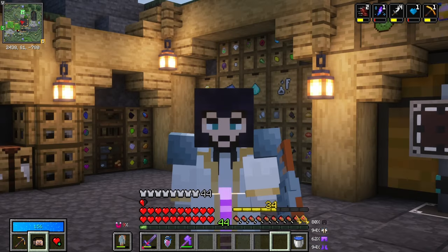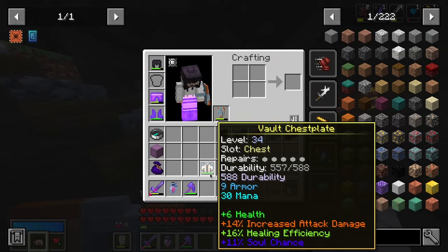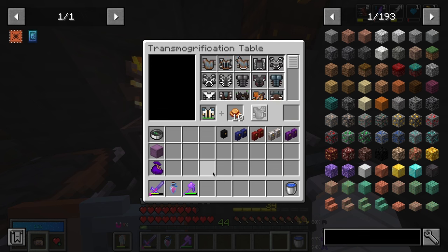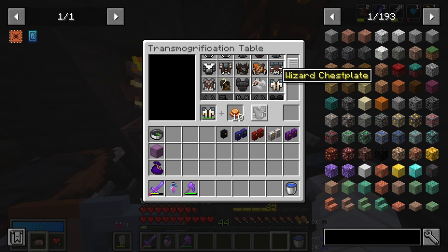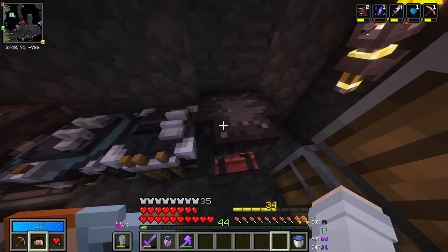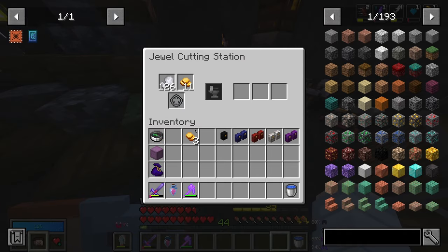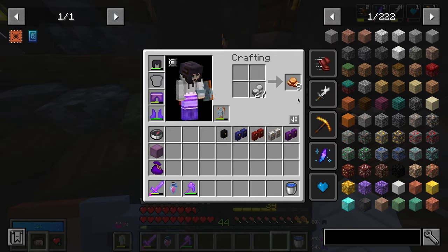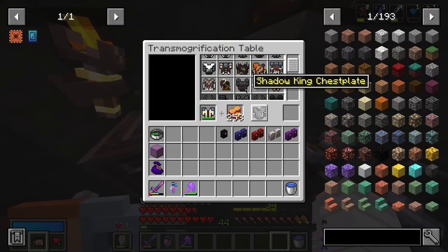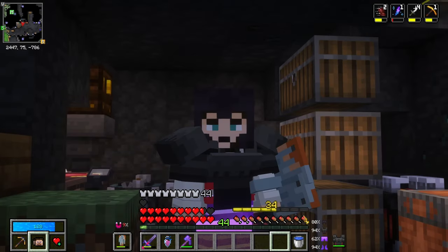Ladies and gentlemen, welcome back to Vault Hunters. The first thing I'm going to do in this episode is take this chestplate off and transmog it, because I think I can do a little bit better. I don't think that rope really fits me. This Shadow King chestplate, on the other hand — I don't have that much bronze, do I? Just do that, and yeah, problem solved. I really do like the Shadow King armor set, so I'm going to roll with it. I think it looks nicer.